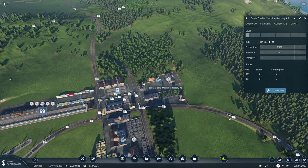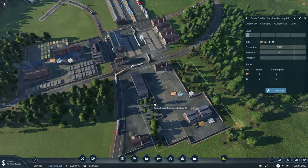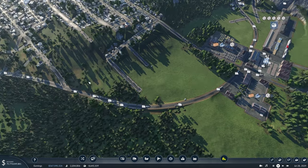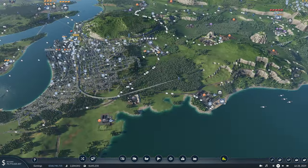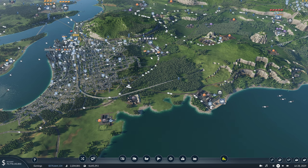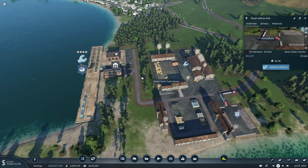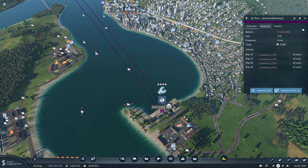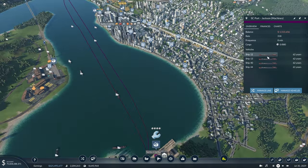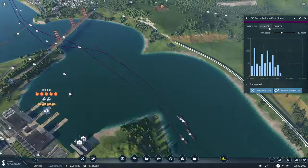Of course we reset this industry, so it's going to take a while before things get back going. We'll let this slowly work through its system and check back in on it later. Continuing on this thread, we have our machines dropping off here in order to go to Jackson. If we notice here, we're hardly taking any machines — this was probably due to the issues we had earlier, but even before, this line wasn't even making us too much money.